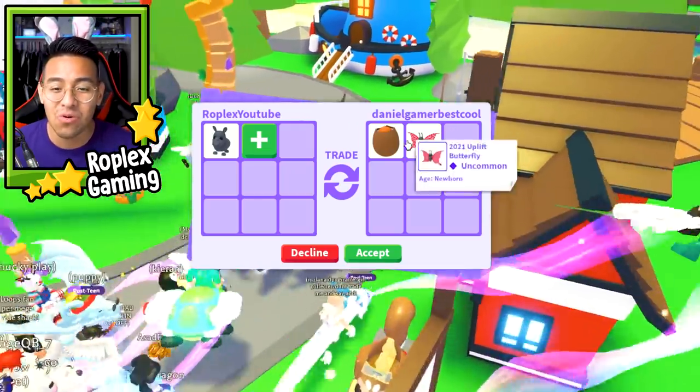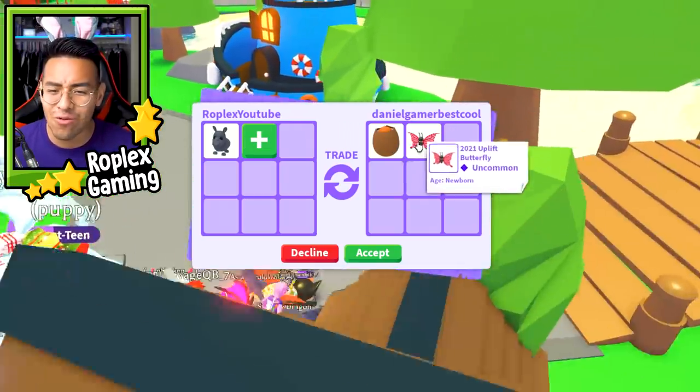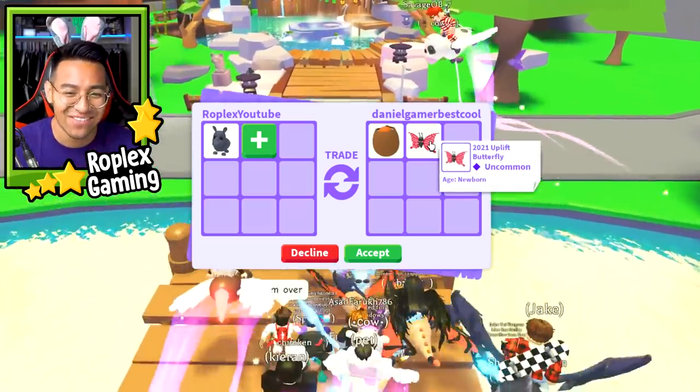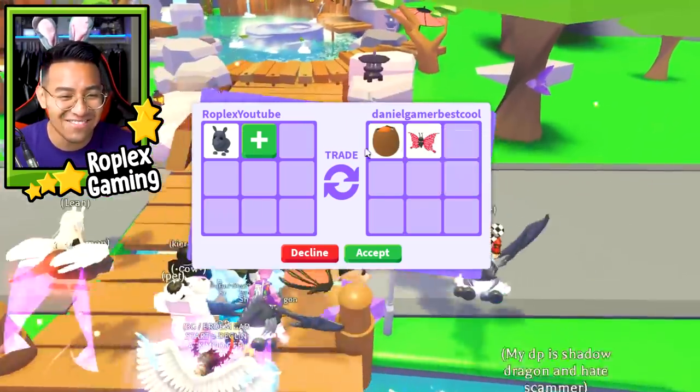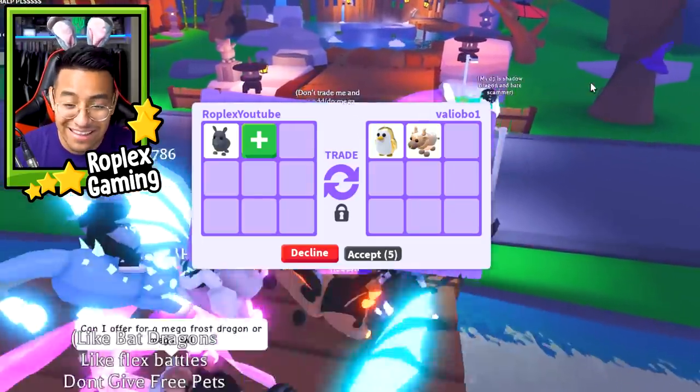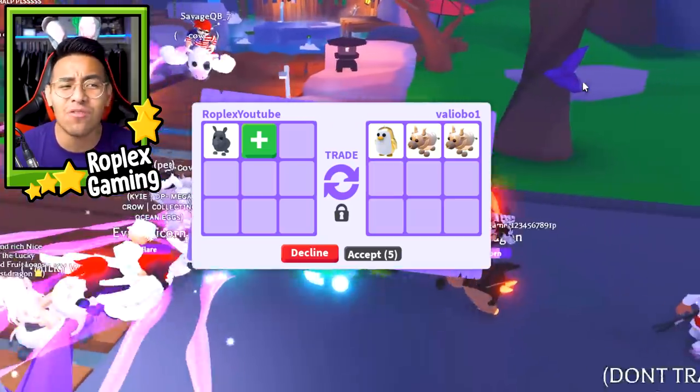DanielGamerBestCool is offering me a Cracked Egg and a 2021 Uplift Butterfly. What a weird name for a butterfly - why didn't they just name it butterfly? I guess we're going to decline this one, because the Rhino is really, really old. Whatever this guy puts up, we're going to hit accept no matter what, just so we can move on to the next pet.